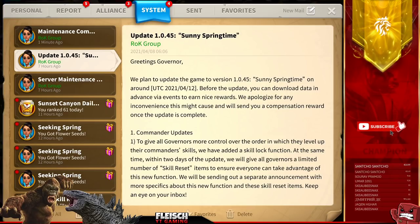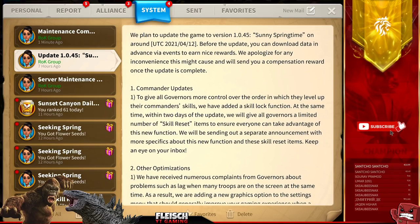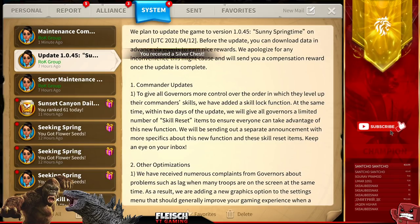Alright, welcome everyone. Update 1.045, Sunny Springtime — just doing a fast read over. The update is going live in about 4 days, which will be the 12th. Let's jump into the first point: Commander Updates.